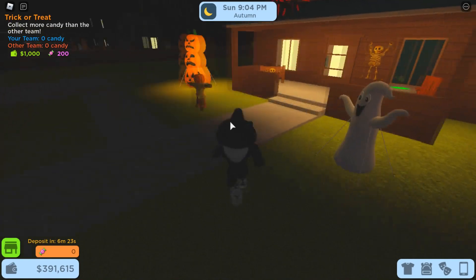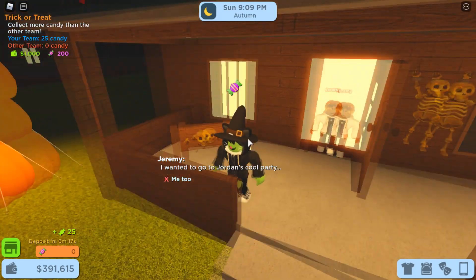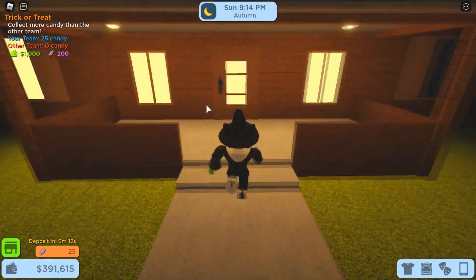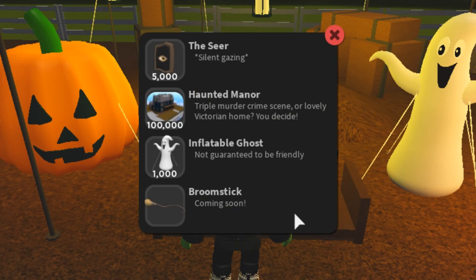If we move over to the house plots, we can now see these new houses. These aren't actually player-owned houses — I'm in a private server right now. These houses are randomly generated and you can ring the doorbells to receive candy. You can use your candy to buy a variety of really nice items. Here we have the Seer, which is a really unique item since it has a cool optical illusion to it. We also have the Haunted Manor, which is a limited home released two years ago — a lot of people wanted this home to return, and it's one of the most unique homes in the game. We also have an inflatable ghost and it seems like there is a broomstick coming soon, possibly for the second party update.